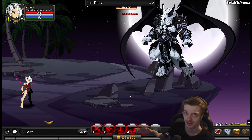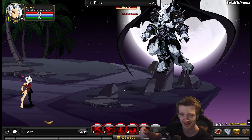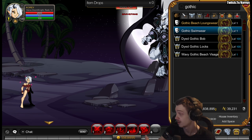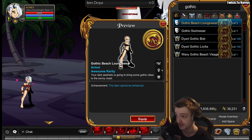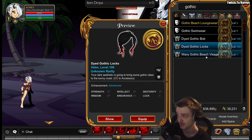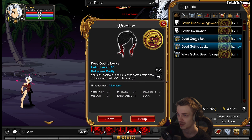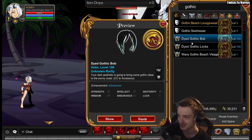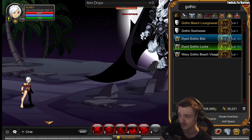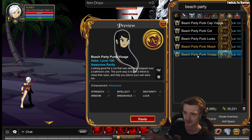The next set of drops are from Grave Fang, in the same Lunar Cove map. You have to do quests to unlock this area — the quest line will tell you when the area is unlocked, and you need quest items to access the place. Even if you've done the quest line before, you have to repeat it, which is annoying. The drops from Grave Fang include four items: Gothic Loungewear, a male variant swimwear, and Bob and Locks hairstyle. The other items appear to be in the Quibble 10K chest shop. The hair drops are color-customizable and awesome rarity.